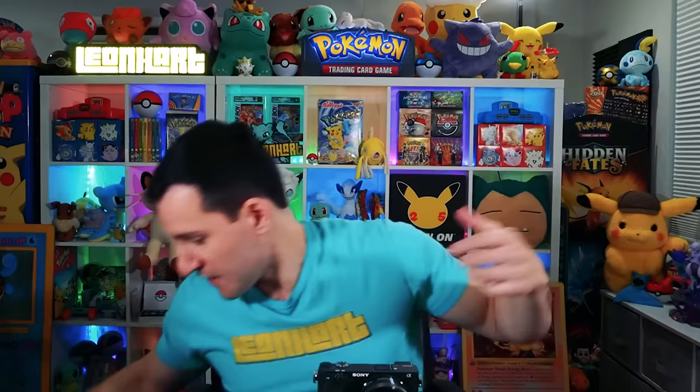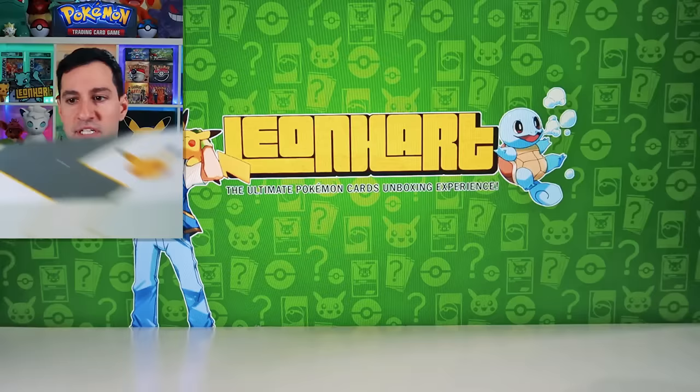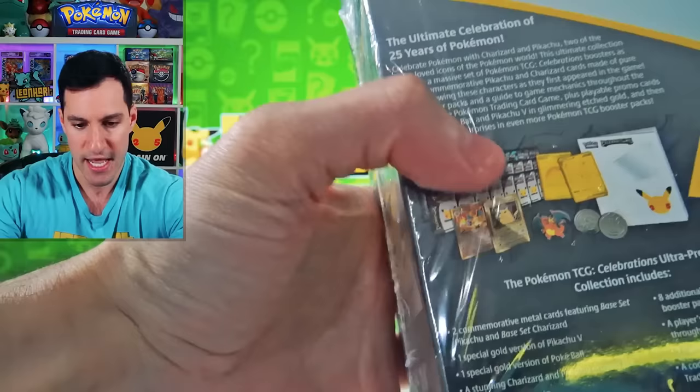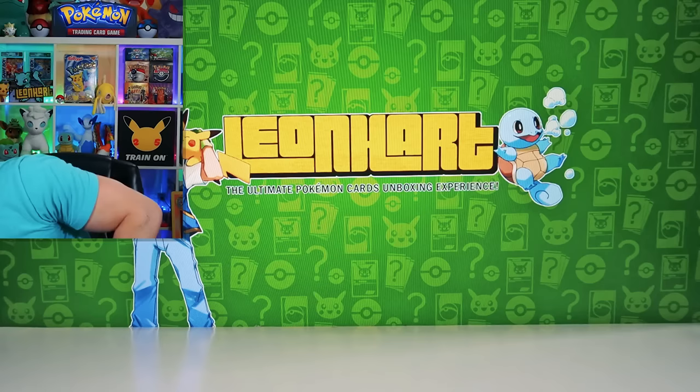Before we get to the next sub-series — X and Y — if you would like a chance to get this sealed ultra-premium collection, it comes with the gold Pikachu, the gold Charizard, tons and tons of packs, and more golden cards. Simply subscribe to this channel, leave a like on this video, and out of all the packs — what is your favorite set of all time? For your chance, I'll respond to your comment probably in about a week. Good luck, everybody.